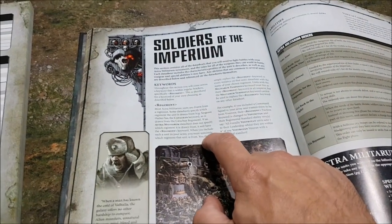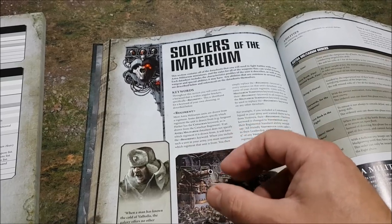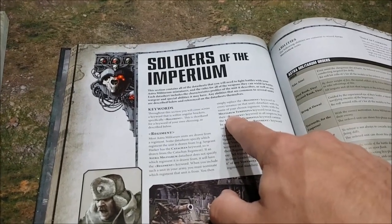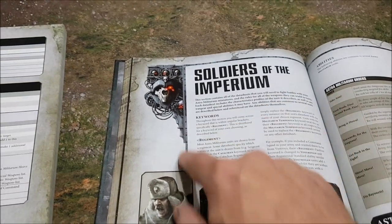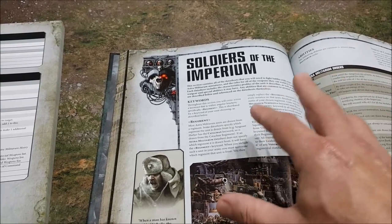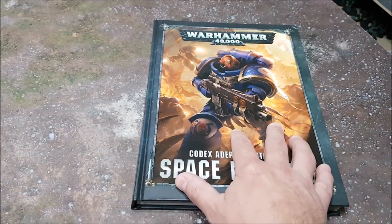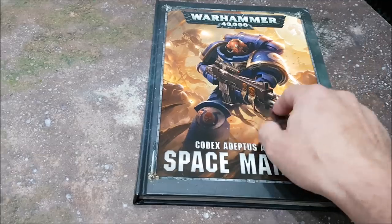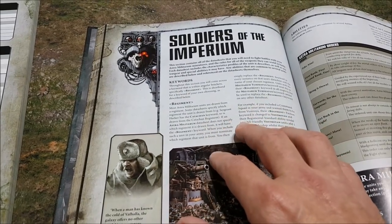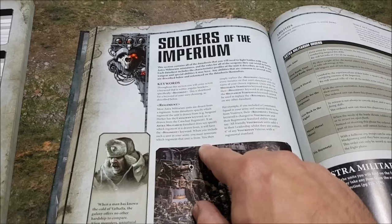The regiment keyword works just like Space Marine chapters or the Legion keywords from Chaos Space Marines or Forge World keywords. You now have a regiment keyword which means something. If you're Militarum Tempestus, then Militarum Tempestus becomes your regiment keyword. To benefit from it, everything in that detachment must have that regiment keyword, with some exceptions such as Ogryns and Commissars. You can have 50% Catachans and 50% auxiliary troops and Ogryns and still benefit from the regiment keyword.